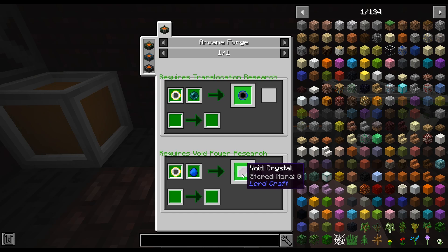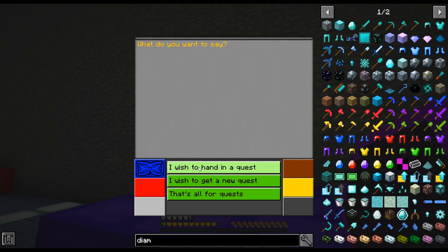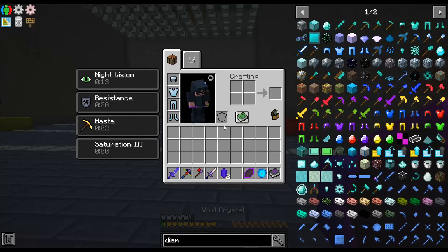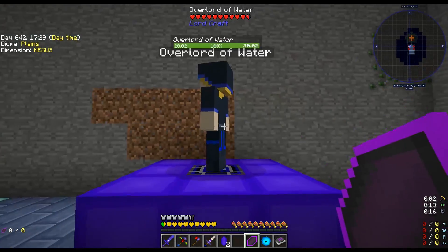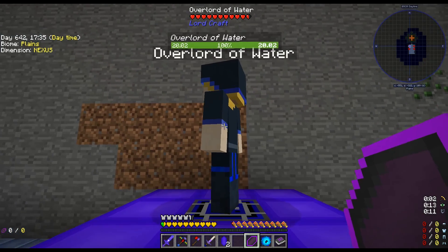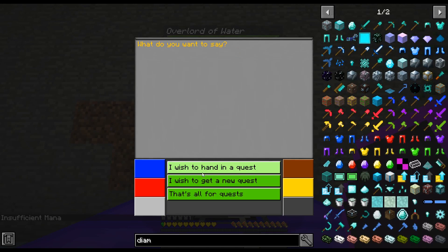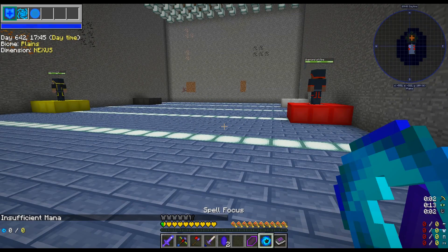After making more void catalysts I can finally make more pure crystals. Pure crystals combined with the arcane forge gives me the void forge — finally! Then I put the void crystal in here. Apparently it's not enough just to have the void forge — you also have to have an advanced arcane forge to make the next steps. The void eye and a mana infused gem makes a void crystal which stores mana. I've made my void crystal, and the book made it seem like completing quests for the overlords would fill it up with mana.